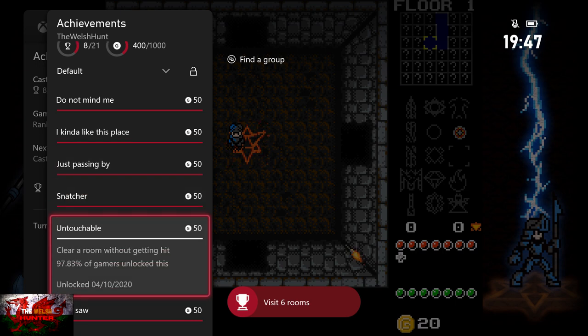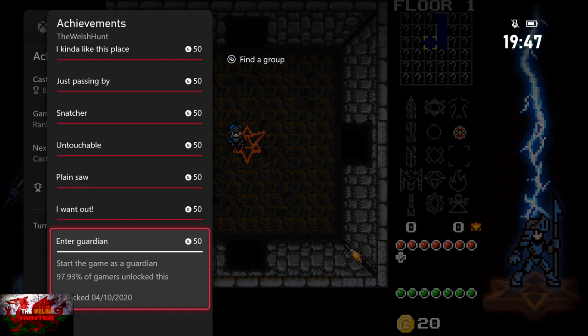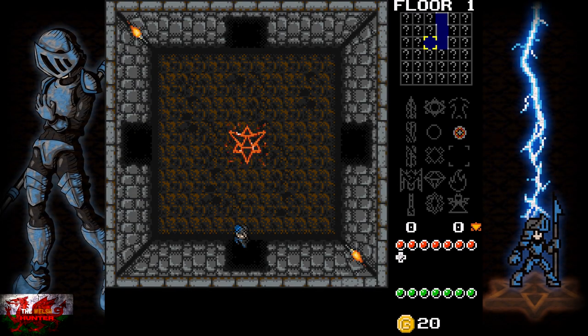We've already visited six rooms, so that's handy. Next up we're going to be getting the achievement for killing five enemies, so go to any room you can and do that.